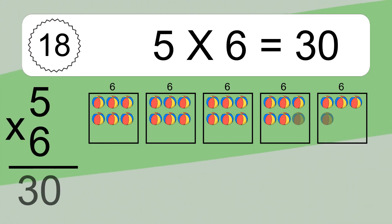5 times 6 equals 30. We have 5 boxes, and each box has 6 colorful balls inside. If you count all the balls in all the boxes together, you will have 5 times 6 balls. This equals 30 balls.